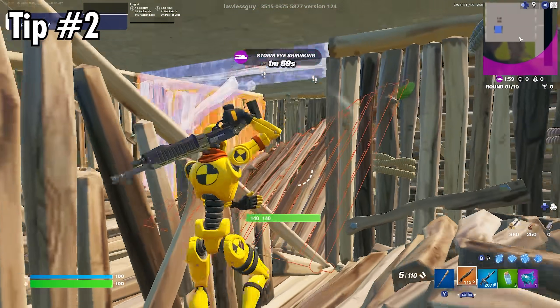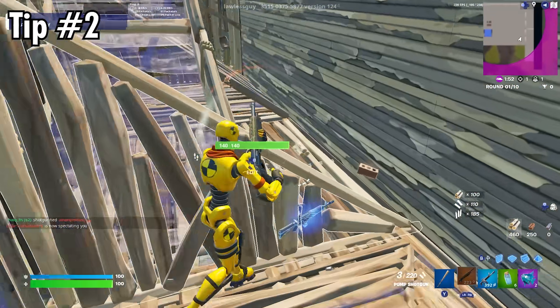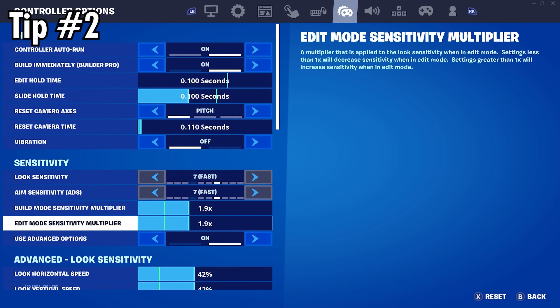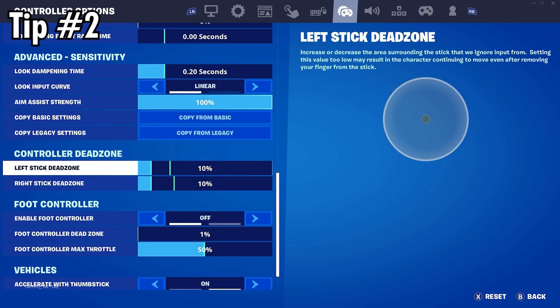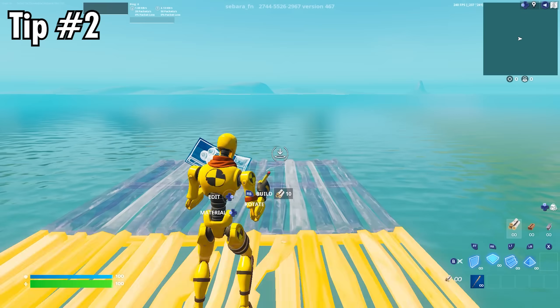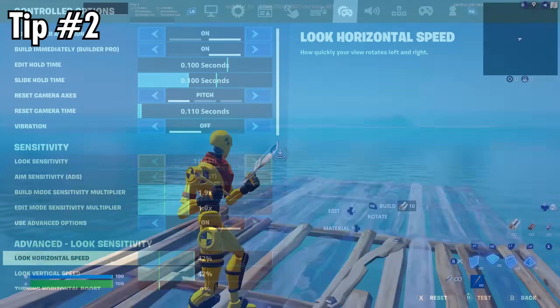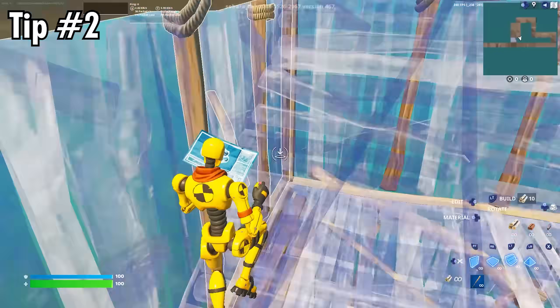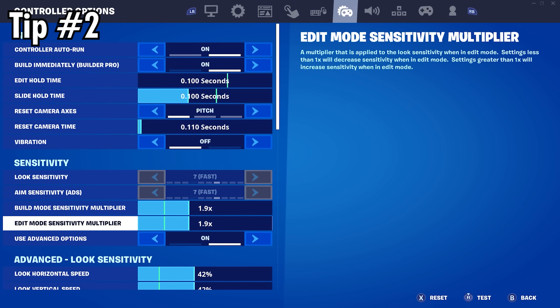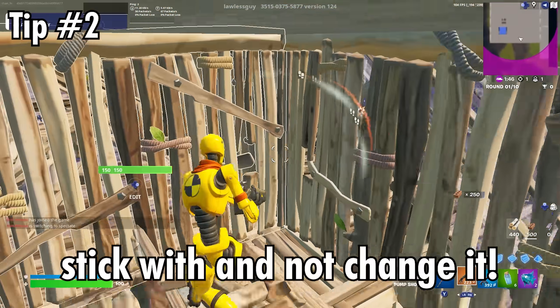Everyone has slightly different preferences when it comes to sensitivity, so here's how to find one that's perfect for you. First, set your sensitivity to these settings that are on screen now — I use these myself and they are pretty generic, so they are a good starting point. Once you've applied the settings, try them out, and if they feel too slow increase the sensitivity until you're happy, or if they feel too fast decrease it. For example, if the settings feel fine when building but not when editing, you can go ahead and only change the edit multiplier setting.